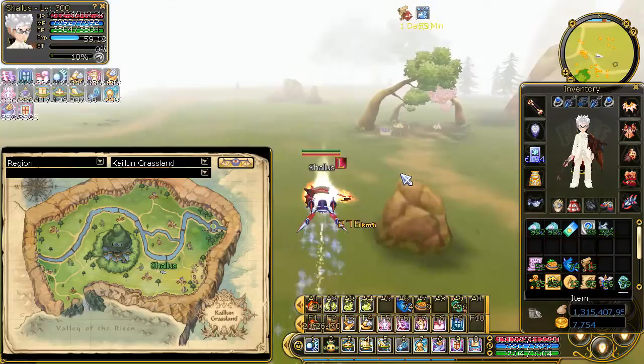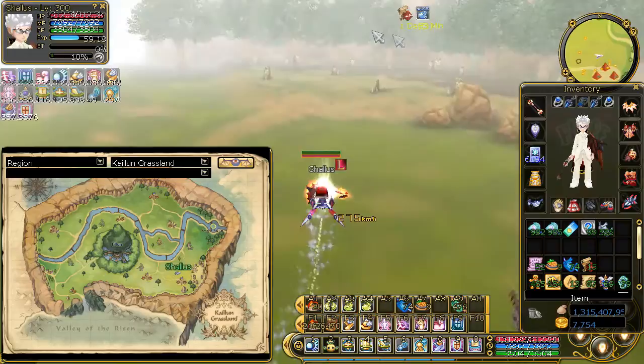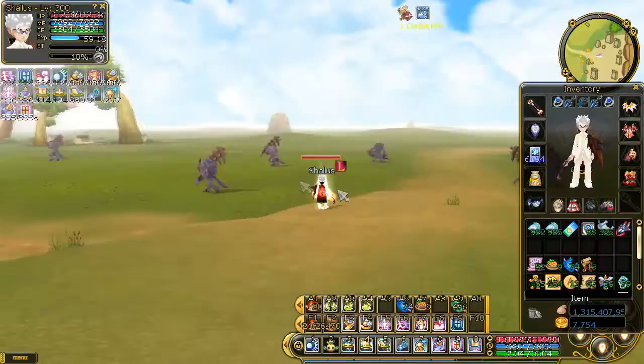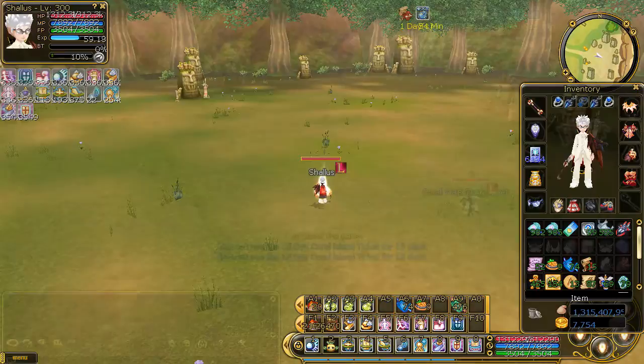It spawns open to the world and it's kind of hard to kill because a lot of people are interested in the drops, and I'll get to those in a second. The boss level is 290, the health is medium to high, and the damage is medium. It only hits one player — I don't think there are AoE attacks, so if you have one tank and a damage dealer you should be fine. The respawn time is three hours.